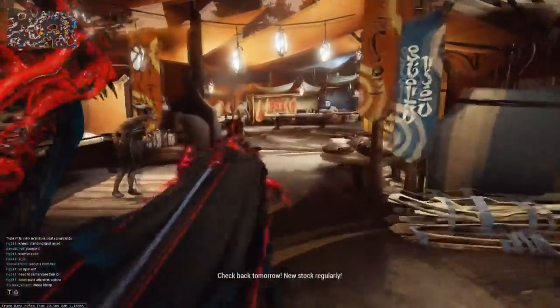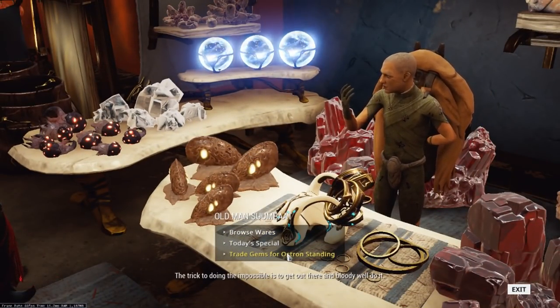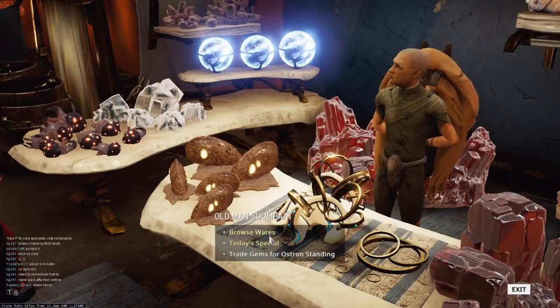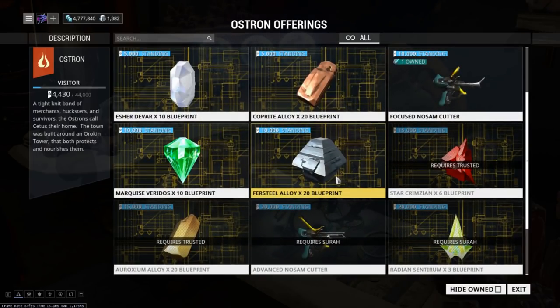Now we'll quickly head over to the miner, Old Man Sumbat, just across the way. He also offers services for gems — you can sell gems directly to him for standing, similar to the fish. More importantly, he does have wares. Here you buy your cutter, but he also offers reusable blueprints for gems as well as alloy. When you get these it's really important if you plan on making anything, because you're going to need a lot of these materials.